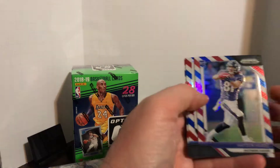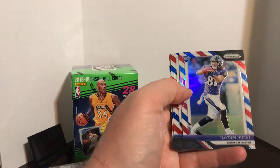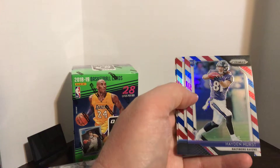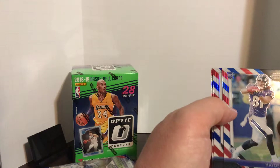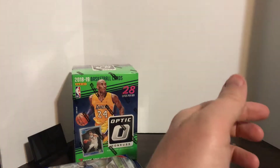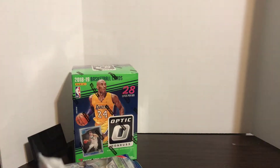There's a Hayden Hurst — he's going to be a featured tight end, him and Mark Andrews. They've got some really good tight ends on the Ravens; don't sleep on the Ravens this year. Dan Bailey, Cooper Cup. Not a bad pack — a value pack there. It wasn't the greatest, but it wasn't the worst.